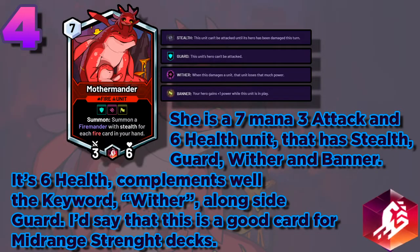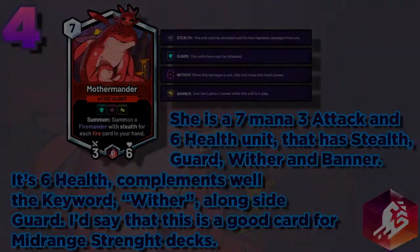She is a 7 mana, 3 attack and 6 health unit that has Stealth, Guard, Wither, and Banner. Her 6 health complements well the keyword Wither alongside Guard. I'd say that this is a good card for mid-range Strength decks.